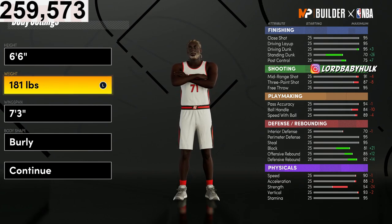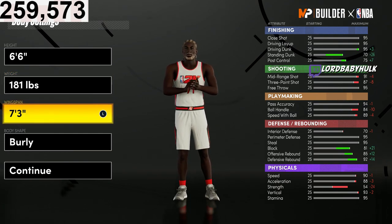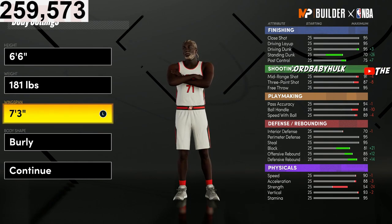181 is the highest weight you can go and have your speed not be affected — it only gives you plus-one strength and affects nothing else. Since I'm not going for Hall of Fame deep range, I went ahead and maxed out the wingspan.